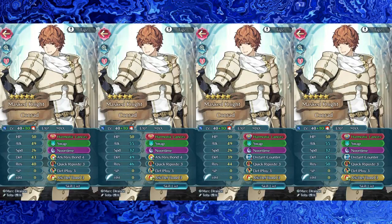Not to mention, the bulk is no slouch either — 54 defense and 53 res is really hard to take down. And of course, the enemy cannot debuff your attack stat, which is very helpful in general, because as I mentioned before, Conrad's main issue is his attack stat.